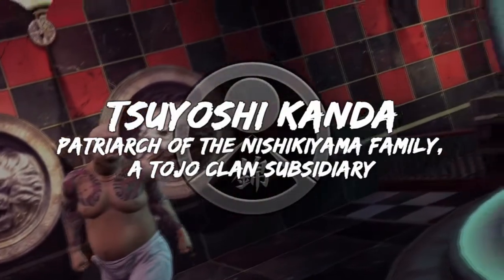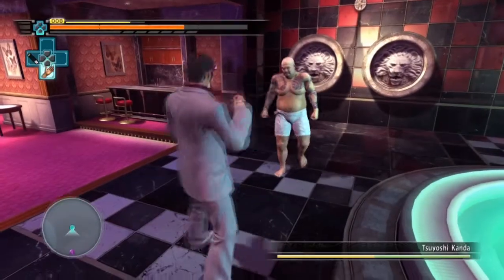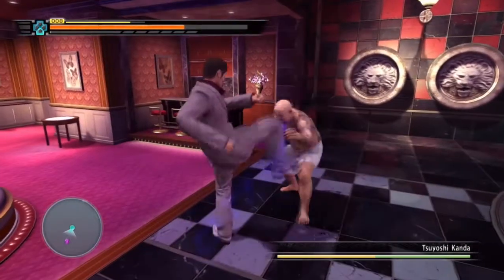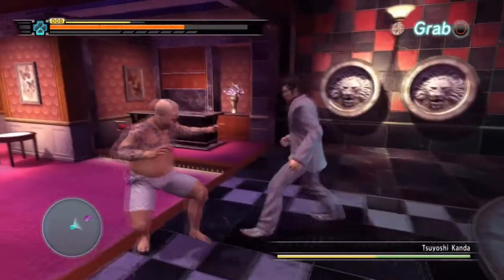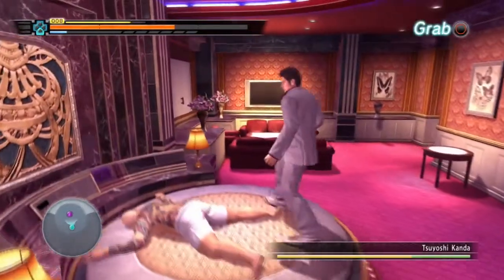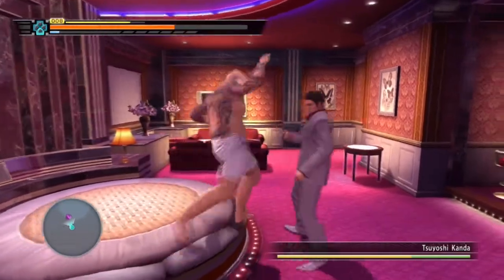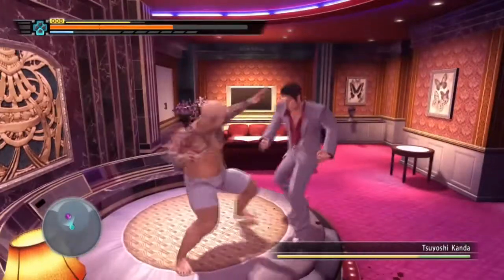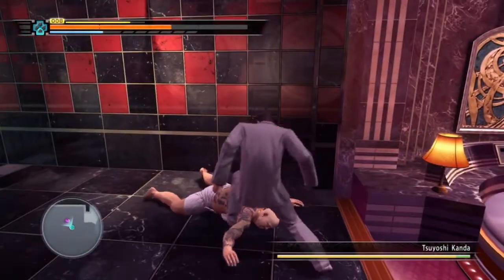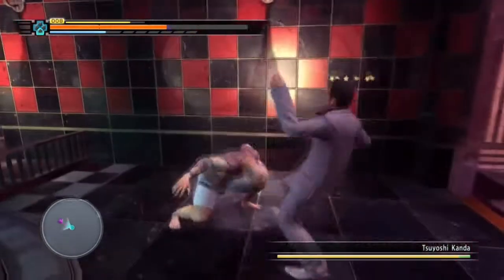Welcome to another Yakuza 3 100% trophy guide. This one is the King of Pleasure trophy, which you get by fighting Tsuyoshi Kanda in chapter 6. You have to go through a series of door opening sequences in a hotel — it's pretty long-winded — but eventually you get into the main room for the fight. This fight has some hilarious moments, and as you can see we've unlocked the tiger drop and we're making good use of it.